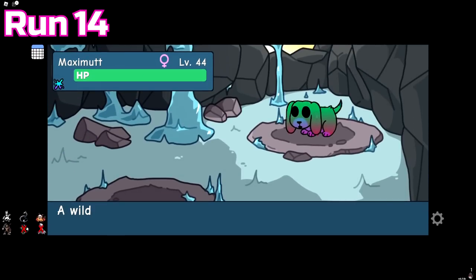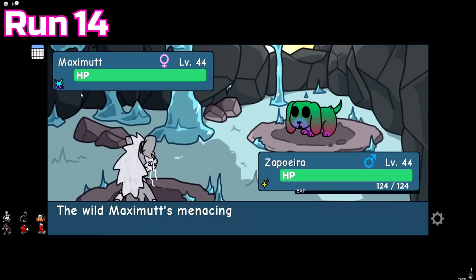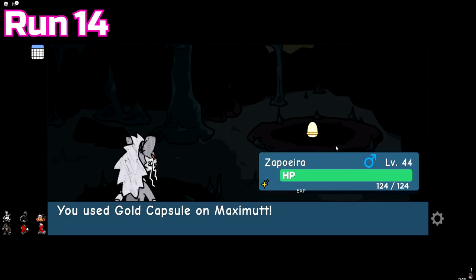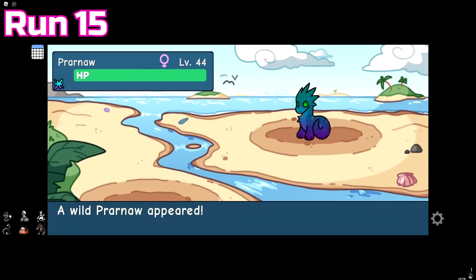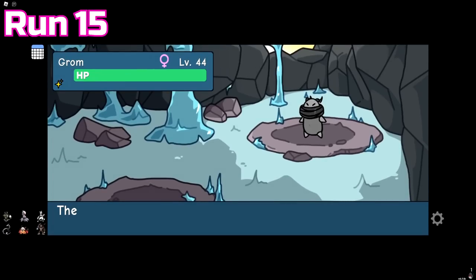The worst thing happened on run 14 — I'd been dreading this: an Easter tint Maximut. It took every ounce of willpower to not knock it out on the spot, but I did manage to catch it. We also got a second Hatrix runestone. Run 15 gave us an Easter tint Prawnaur, our first Easter duplicate, and then in the very next room we also got a misprint Grom.